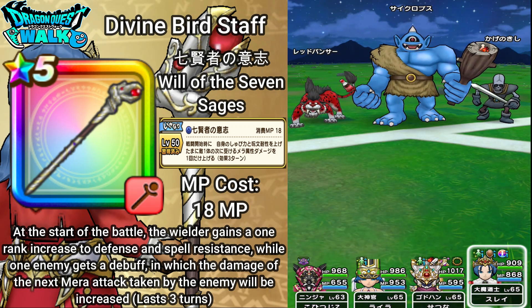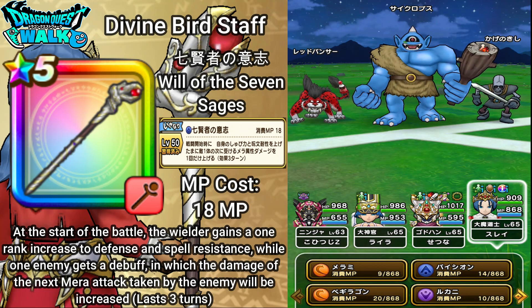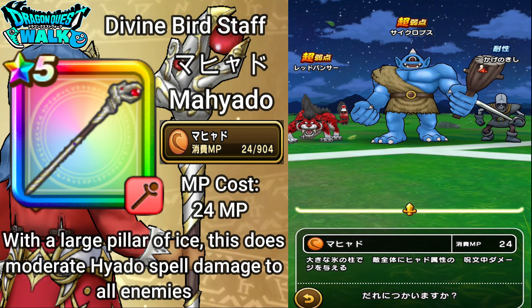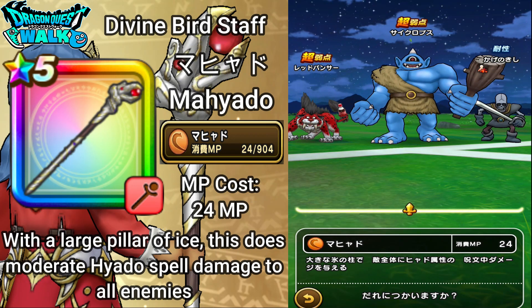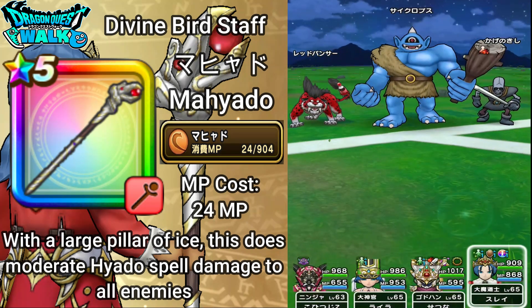Here with my Archmage, I want to go over the first active ability of this weapon, which is Mahayaro. This costs 24 MP, and with a large Pillar of Ice, it does moderate Hiayaro spell damage to all enemies — going to look like this.